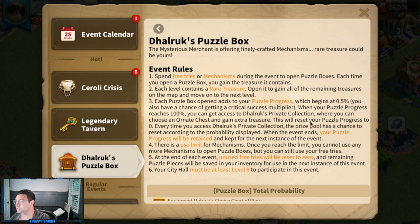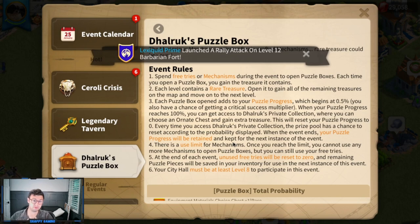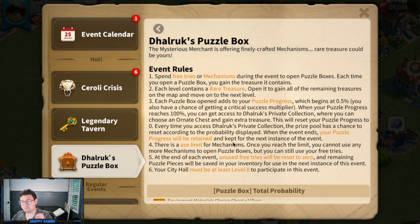This will reset your puzzle progress to zero each time you access Dalruk's private collection. The prize pool has a chance to reset according to the probability displayed. When the event ends, your puzzle progress will be retained and kept for the next instance of the event, so there's a nice progressive element. You can also save your mechanisms much like the hammers for Hunt for History. There is a use limit for mechanisms, but you can still use your free tries once you reach it.